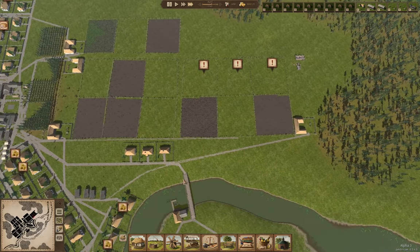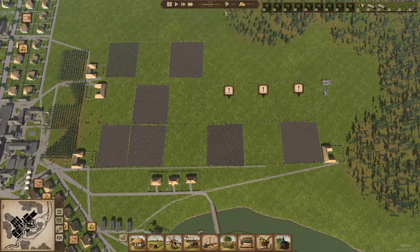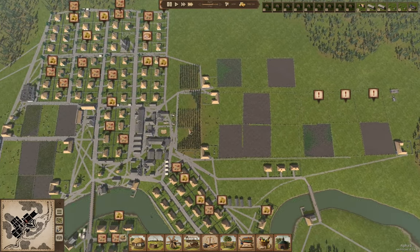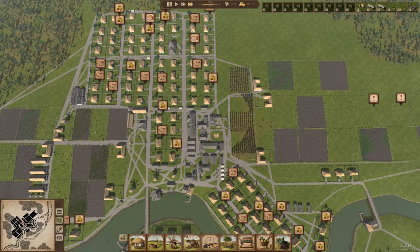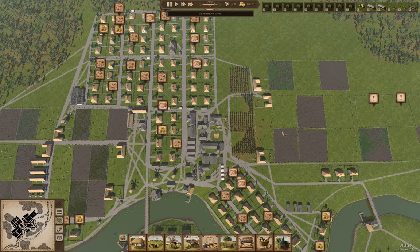Everything's growing — that's good. What I want is the housing to increase. We've got the money sorted out, so what I'm going to do is drop this to a hundred percent and drop this to 0.9 and see where we get.